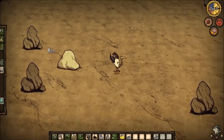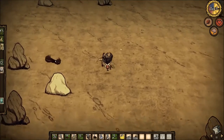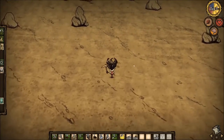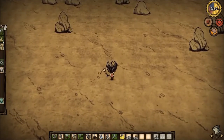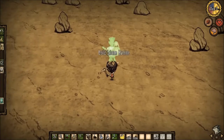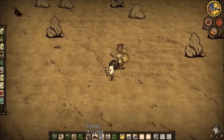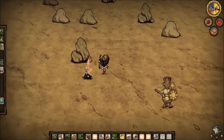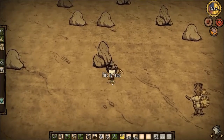What I'm going to do is go right here and get a torch — I'm not going to use it — but I am going to go on ahead and start building up the base a little bit. So I'm going to build the science machine, just put it right here. I'm going to take these trees. Grab that seed.